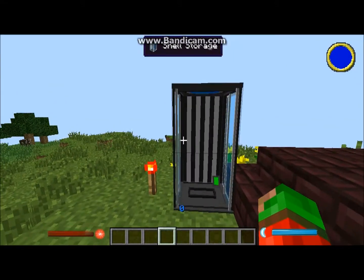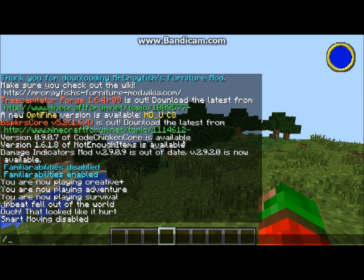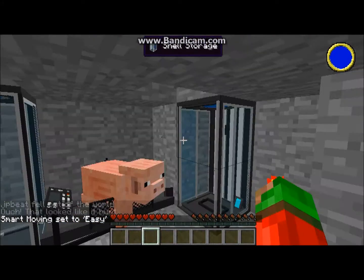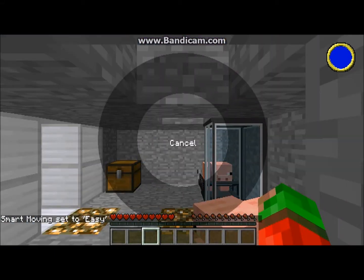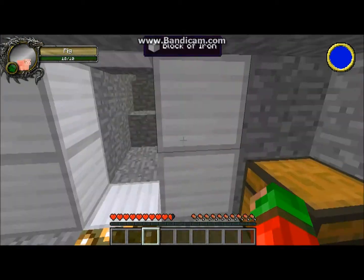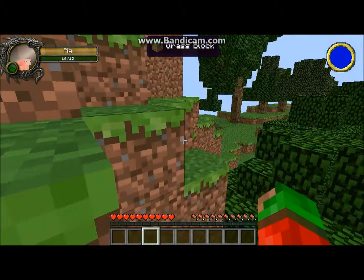If you cut off the redstone signal or destroy the storage, the shell inside will instantly disintegrate. Let me show you that animation again - boom, just into pixels, go back to your original body. The GUI for this is actually really cool; all the different shells will show up in this ring.